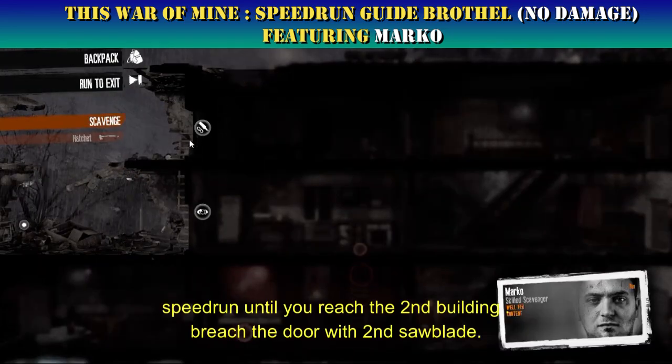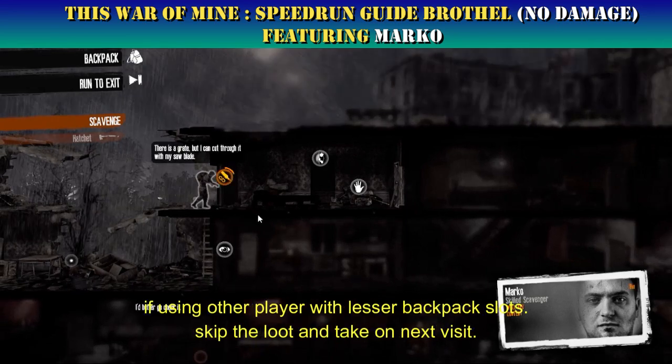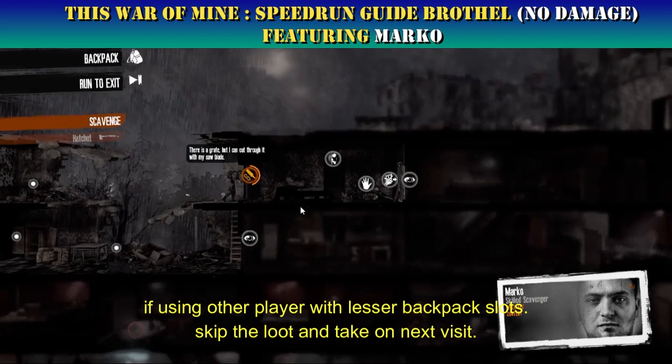Speed run until you reach the second building — reach the door with the second saw blade. If using another player with fewer backpack slots, skip the loot and take it on the next visit.